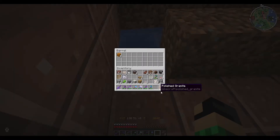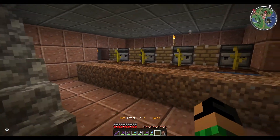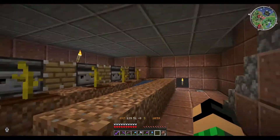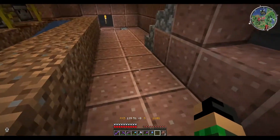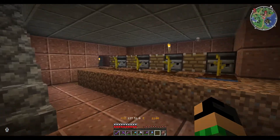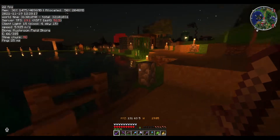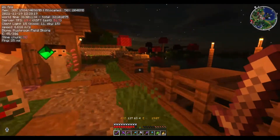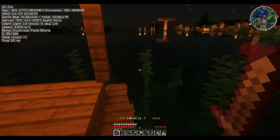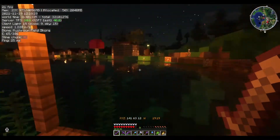I replace the chest with a barrel — that's where the pumpkins and melons will drop into. Now we have an automated melon farm. It's not going to be super efficient, but it will be enough food to last me for the rest of this section of the base. I'm currently using a shader pack I haven't used in so long — it's Seus PTGI, the test subject — and I absolutely love this.